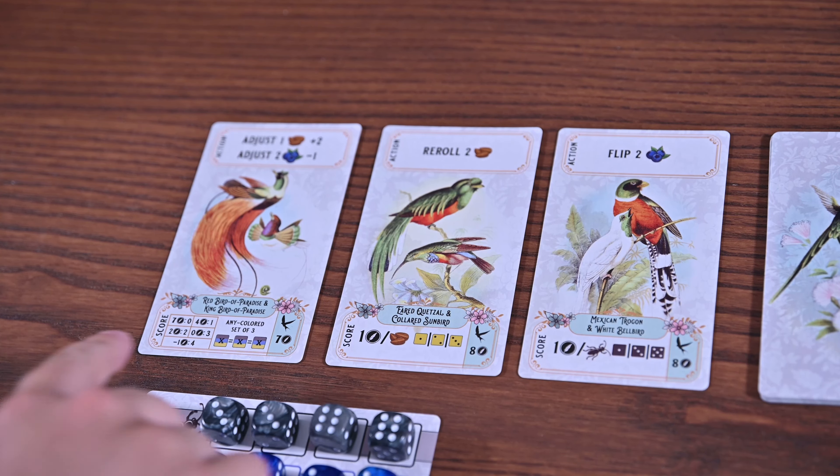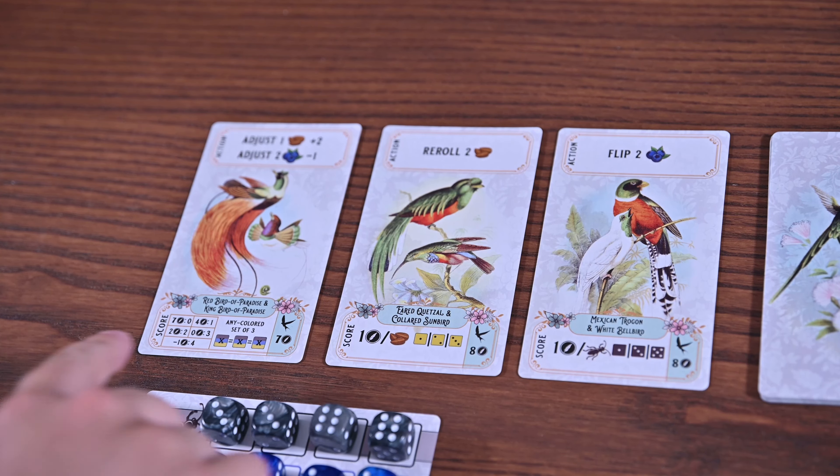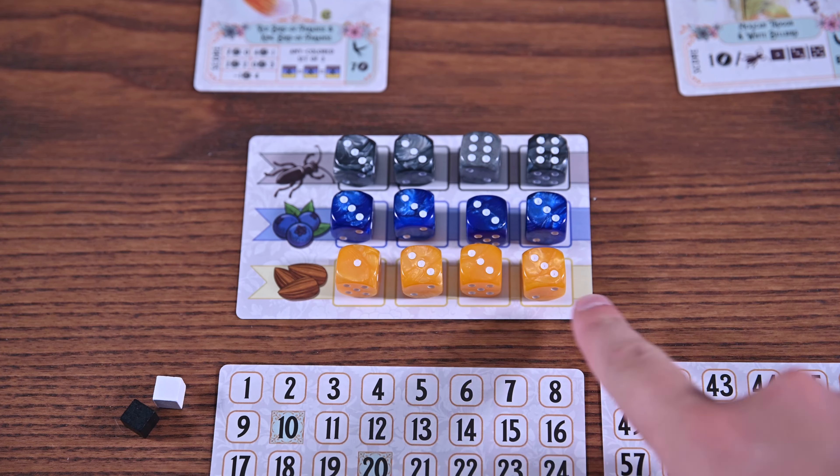This is our Check It Out series where we introduce various board games to you in hopes that we can show you a game you might enjoy or think about checking out. We're looking at Bandada, designed by Chase Estep and published by Run A Man Games. You're traveling the world looking at birds, trying to photograph them and their favorite fruits, hoping to have the best collection of photography — and you'll do this through dice manipulation.